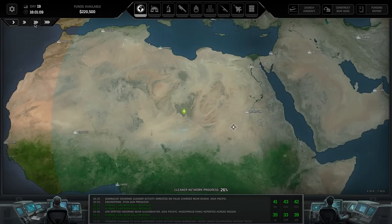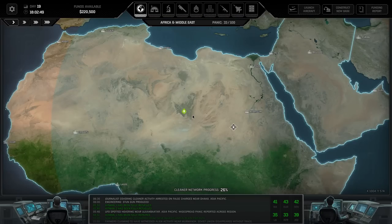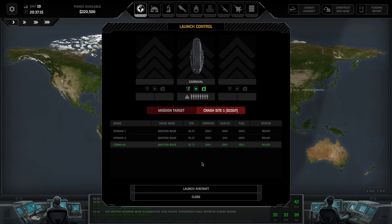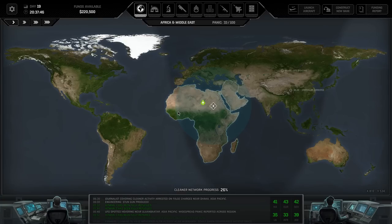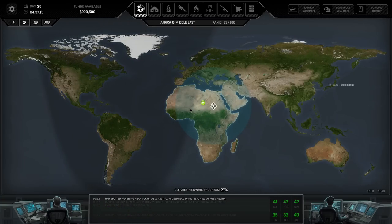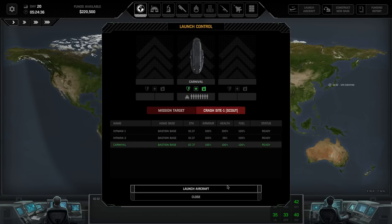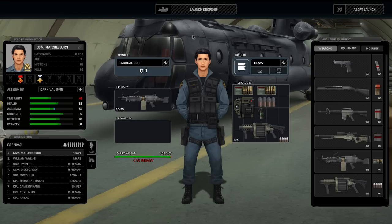It's now six o'clock, so if we head in pretty quickly we shouldn't have to worry about a night mission. It's probably going to be a night mission actually looking at the time. I think we can wait till tomorrow before we engage this mission - I want it to happen during the daytime. So we'll take off at 5 AM. Launch combat team. Everyone is ready. Let's launch the dropship.